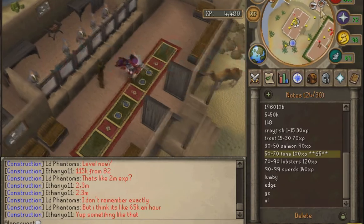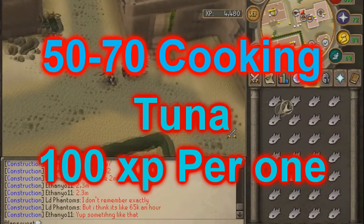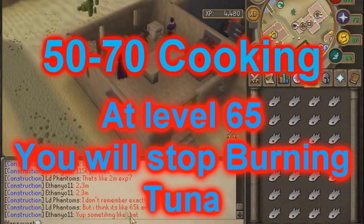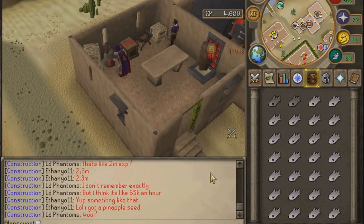Levels 50 through 70 is tuna. You get 100 XP per one tuna. Something special happens at level 65 — they will never burn again at level 65.